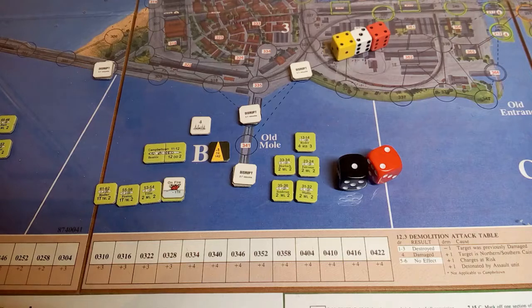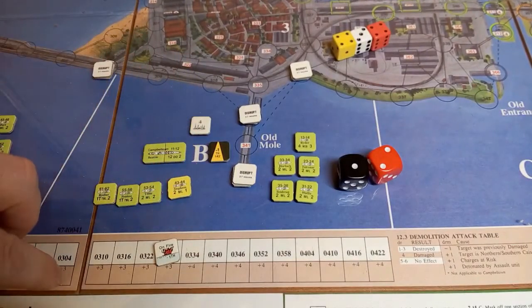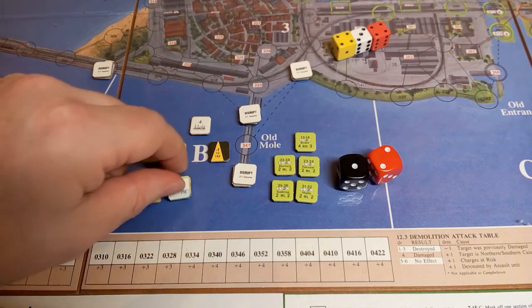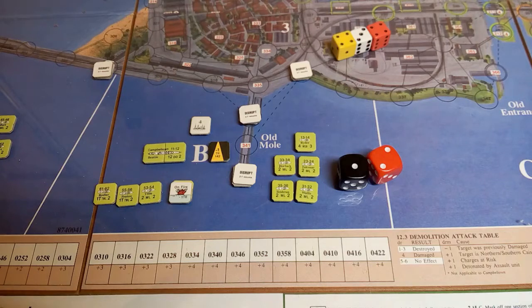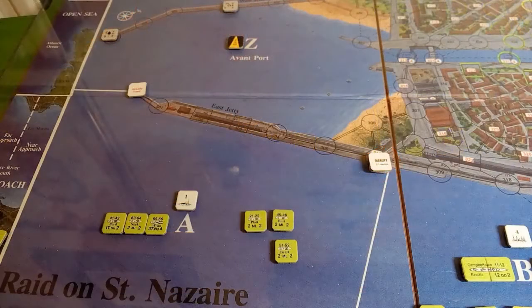While the Stevens is on fire it also gets reduced speed — can only move one box at a time. All subsequent shots receive a minus one modifier, and if it gets another fire result it will just explode with no survivors. It's pretty much a boat that's going to be ignored from this point on.